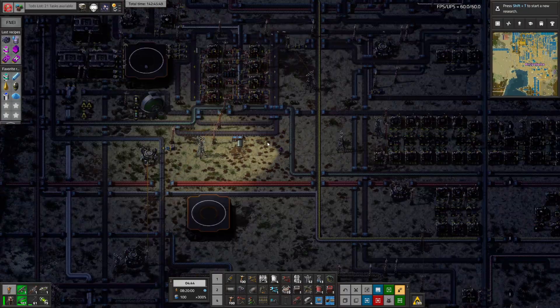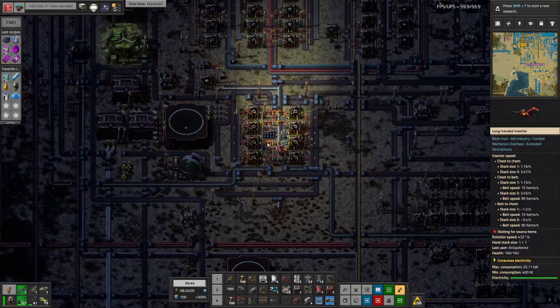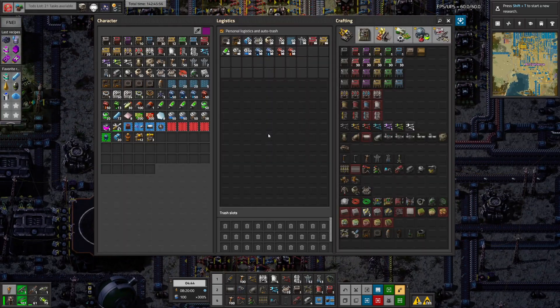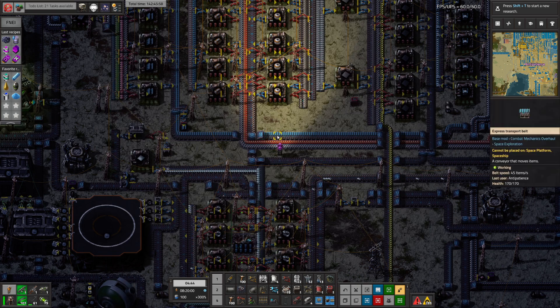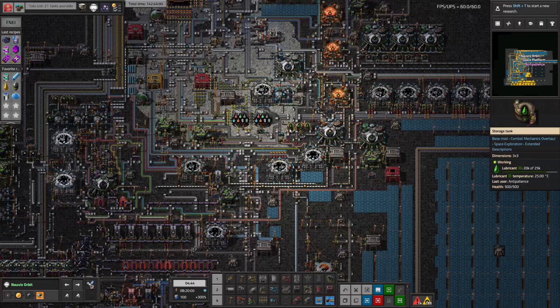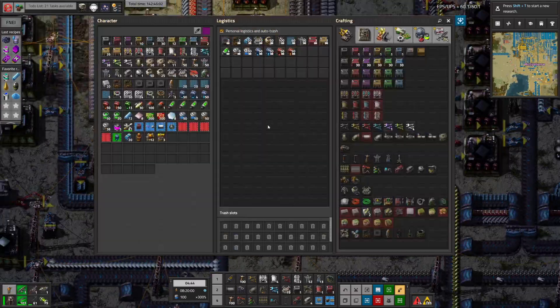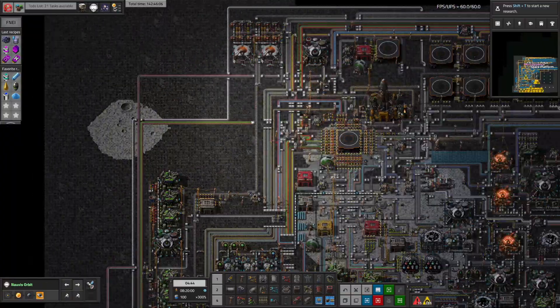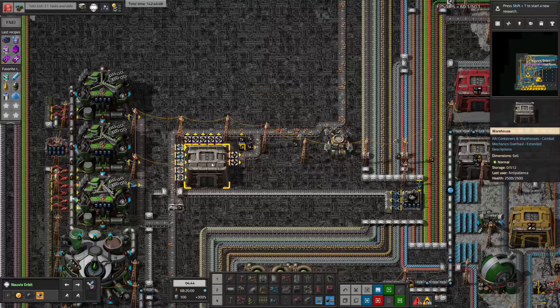Oh my gosh, we've been here this whole time. We could've just walked up and grabbed the copper — we were like five blocks away. Let's not think about that, we're fine. Things happen. Let's go back to what we were working on up here, which — bots are still moving this stuff around. Though I think they cleared it.